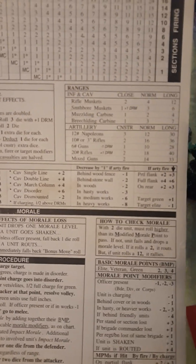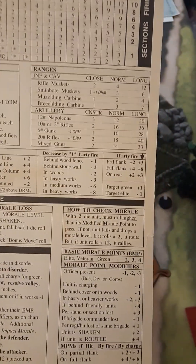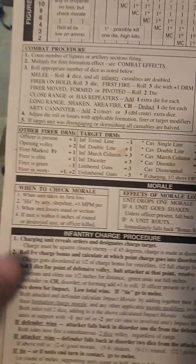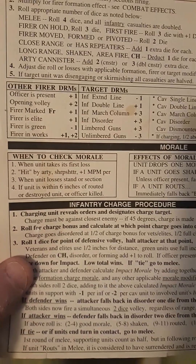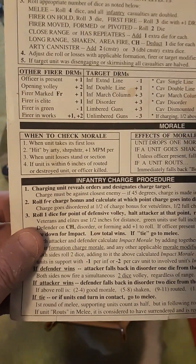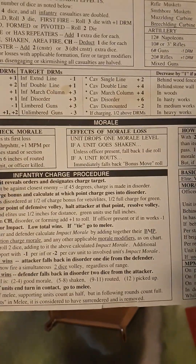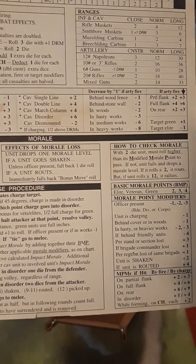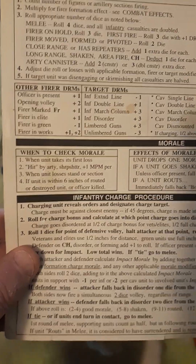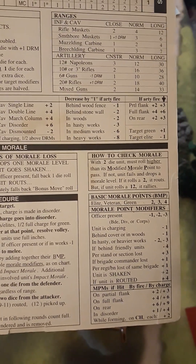Rifle muskets have ranges of 2, 4, and 12 inches. Since it's 3 inches, both sides get the normal roll, which is 3 dice. Going through the modifiers: no officer present for either side. We are marked first fire, so that's a plus 1 on the die roll. The target is behind a stone wall but it's not works, so no modifier for 'fire in works.' However, being behind the stone wall gives a minus 2 on the target modifier. So for both units, it's plus 1 for first fire and minus 2 for stone wall cover — a net minus 1 on the die roll.